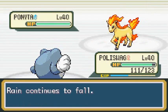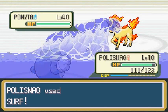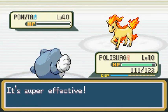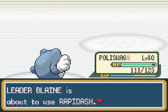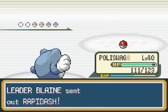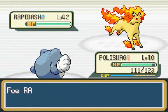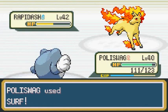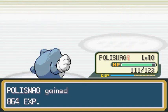Ponyta's coming out and the rain continues to fall. Surf attack for the win! I believe Raindance lasts for a few more turns so I need to really get in gear to defeat these guys. Here comes Rapidash - one weakness of mine is Flying type so I need to get this guy quick. He misses with Fire Spin - Surf attack for the win! Oh yes, and thanks to that Raindance it powers it up!